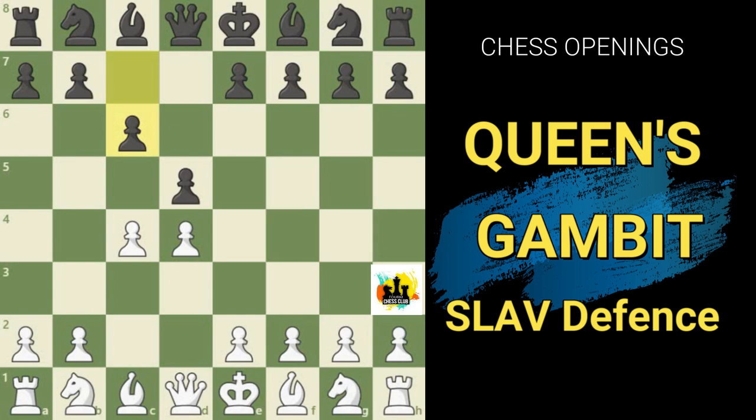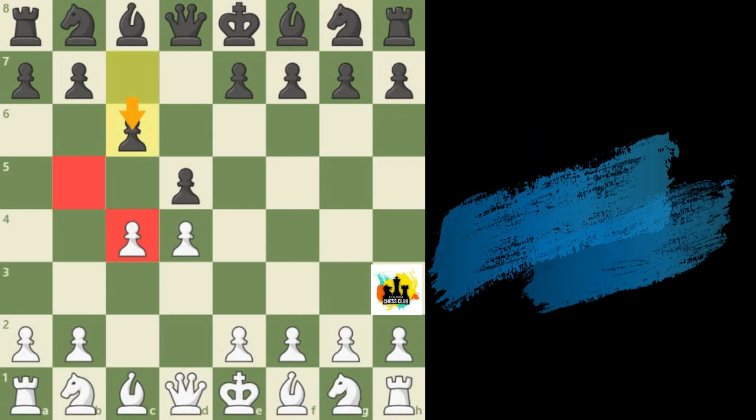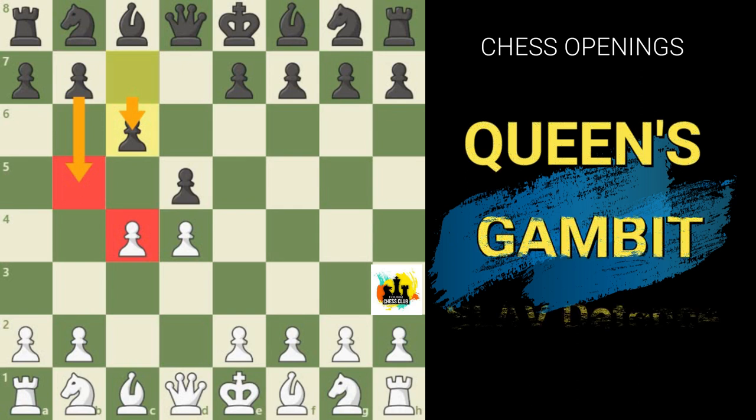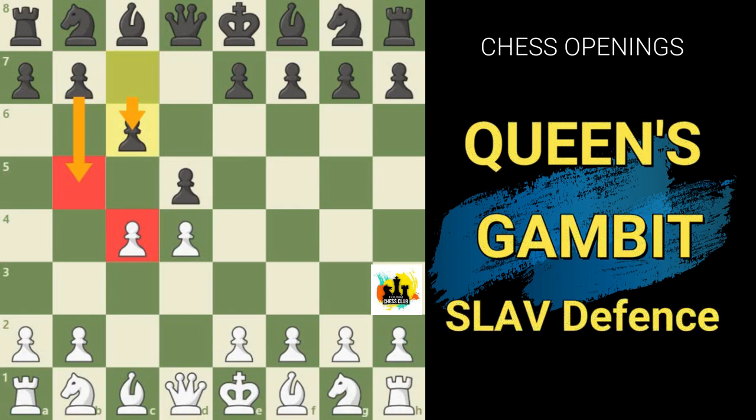The other hidden benefit is that the move c7 to c6 increases Black's control over the b5 square, and this comes in handy because Black will often capture on c4 in the Slav. Because of the threat of b7 to b5, White needs to be much more careful about how he goes about recovering the pawn. Let's take a look at some variations to illustrate these main points.